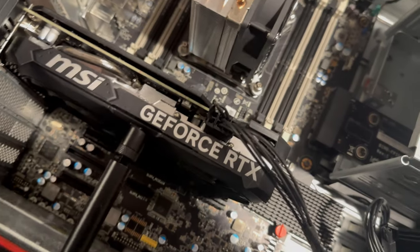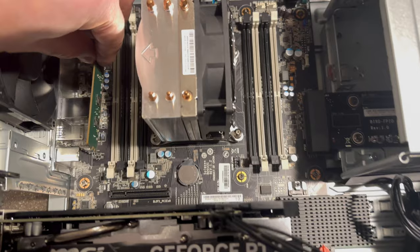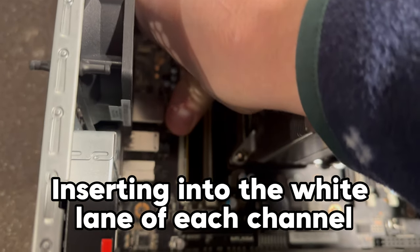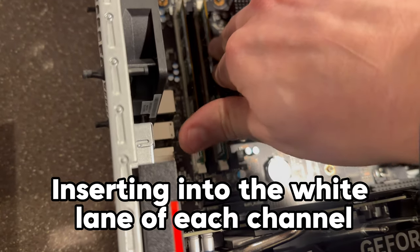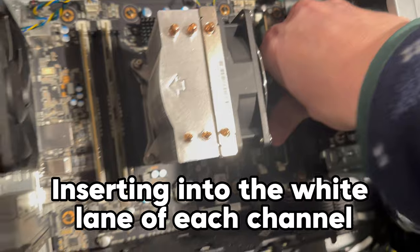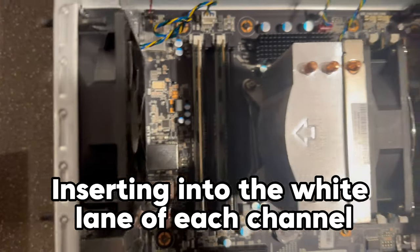This ThinkStation can hold as much as 256GB of RAM, which is just crazy — you'd need 8 sticks of 32GB each, which is way overkill for what I'm using this for. In order for each channel to be active, it needs at least one stick in it, which is why I installed one stick into each channel instead of two sticks into two channels. Down the road, if I wanted to double down with two sticks per channel, I could, for a total of 64GB of RAM, which isn't the worst idea for future-proofing.